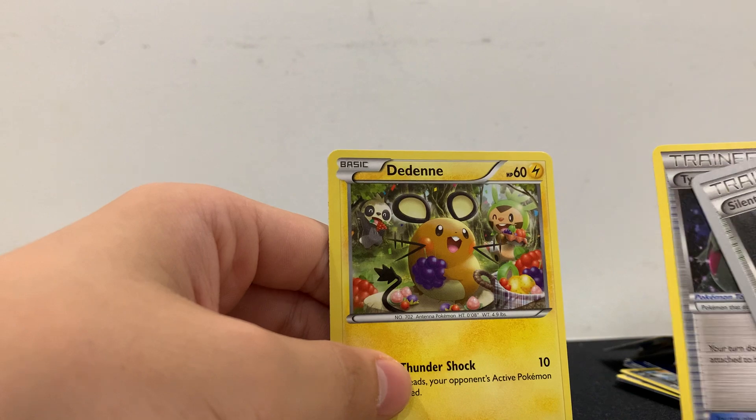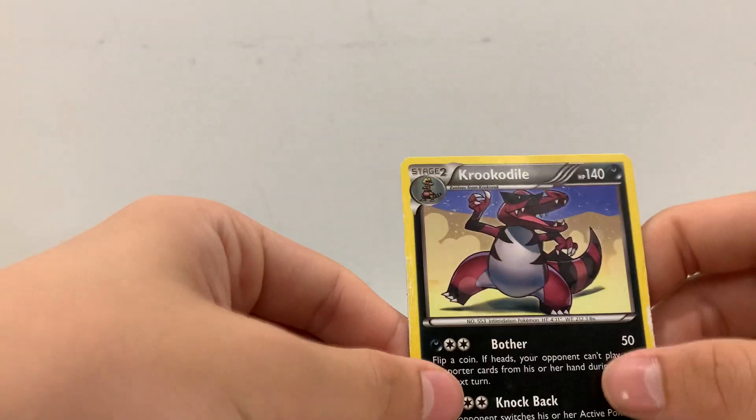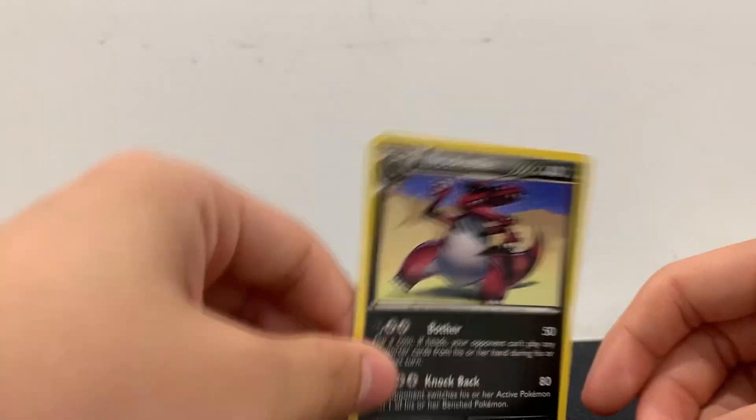Bellsprout. Then an Tyranitar, Spirit Link, and a Silent Lab. Tyranitar is cool. And Krookodile — pretty nice.